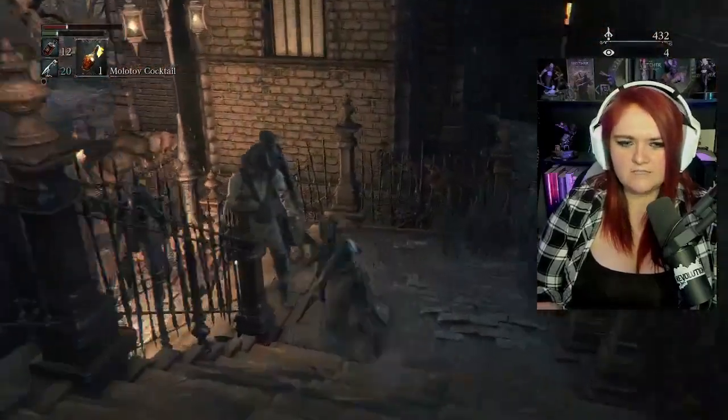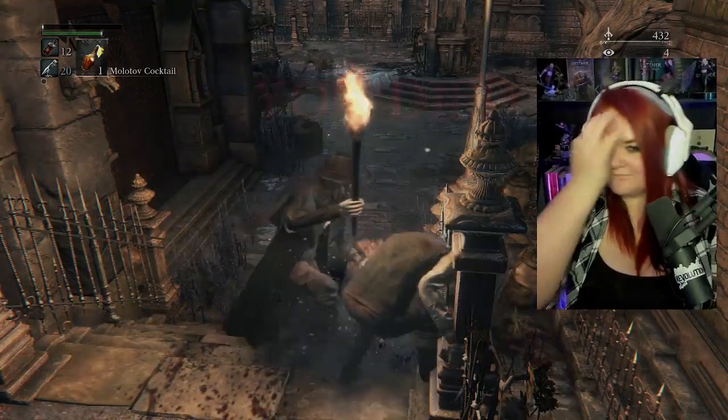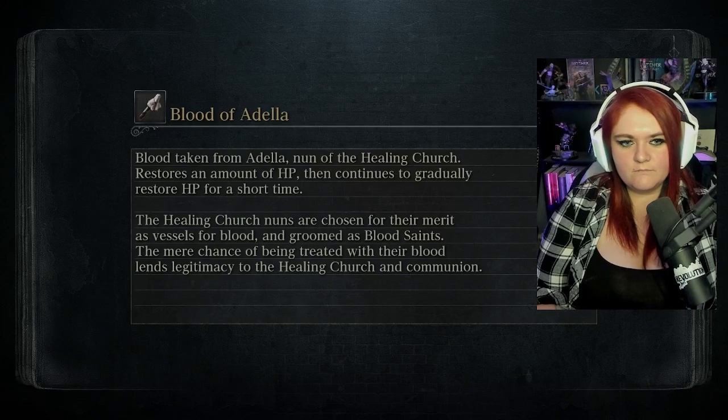We're going to run past these guys — well, actually we can just hit them. I messed up. Less enemies but tougher. Blood of Adela, none of the healing church — gradually restores HP.